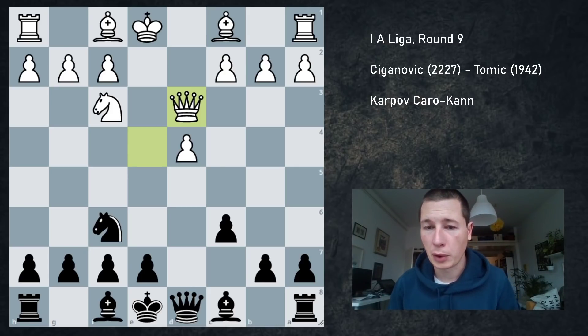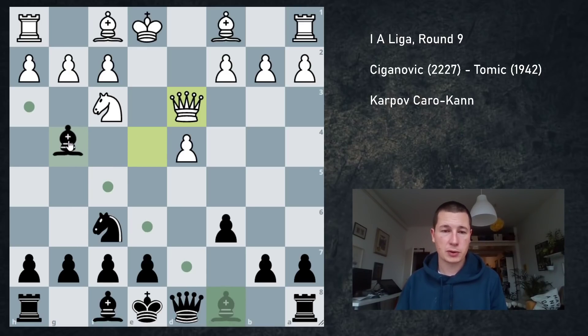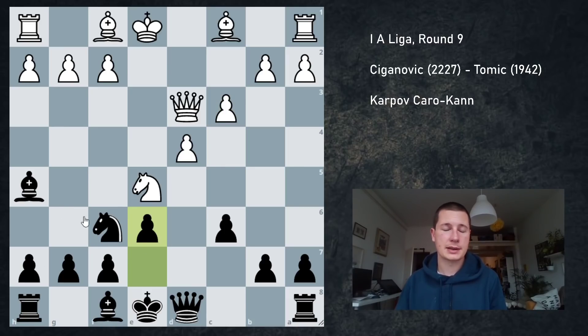I actually played both — not only this position but these positions in the Karpov. You can choose between two different setups when the queen is on d3. The setup I normally play is with Bg4, and after Ne5, Bh5, c3 for example and e6 — this is a normal Caro-Kann/Scandinavian setup.